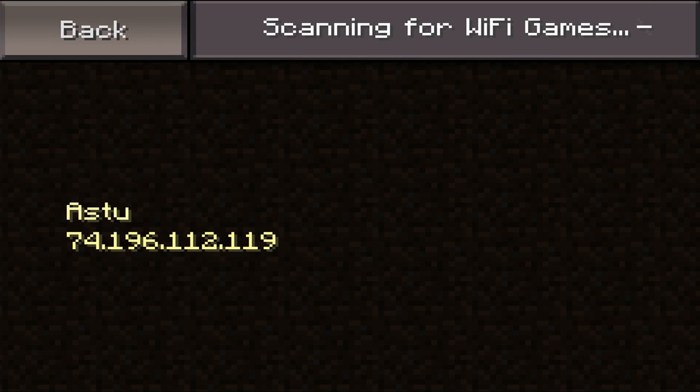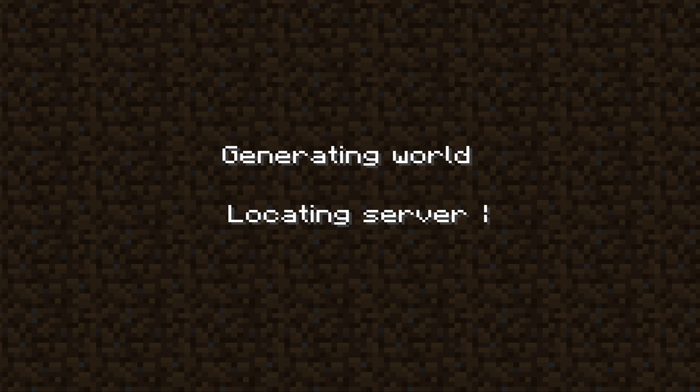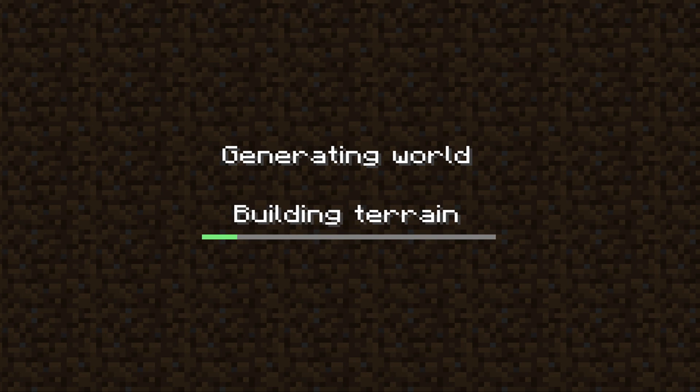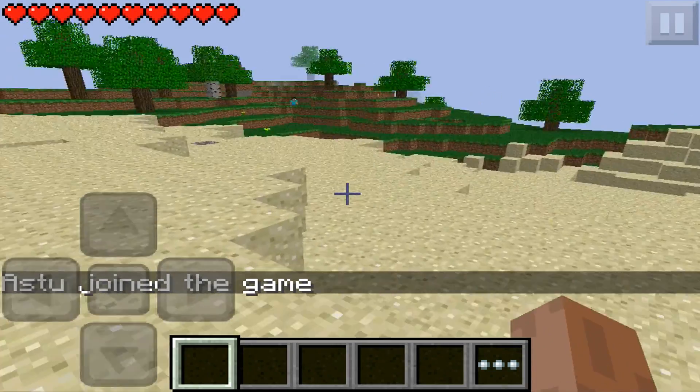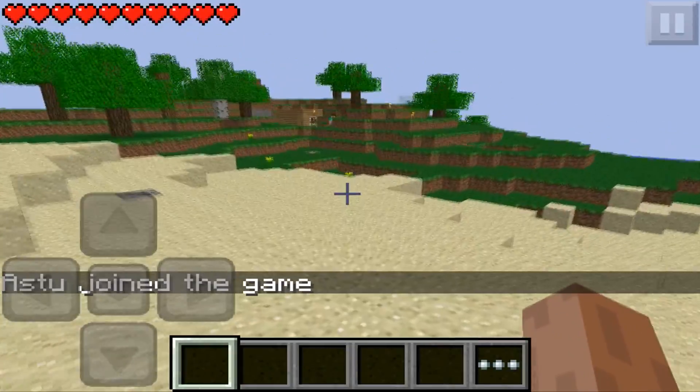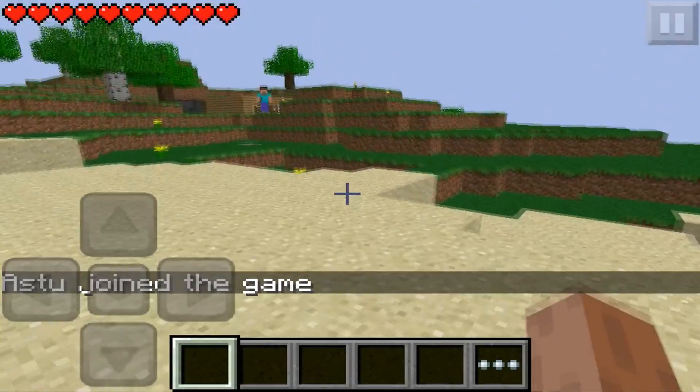Tap join game and there the game will be as shown right there. Now we can just tap the server and it will start to join. This is the fastest way to join a Minecraft Pocket Edition server just inside the app itself — no need to go into terminal or anything like that just to change the IP. Here is a Minecraft Pocket Edition server joined just by the in-app setting.